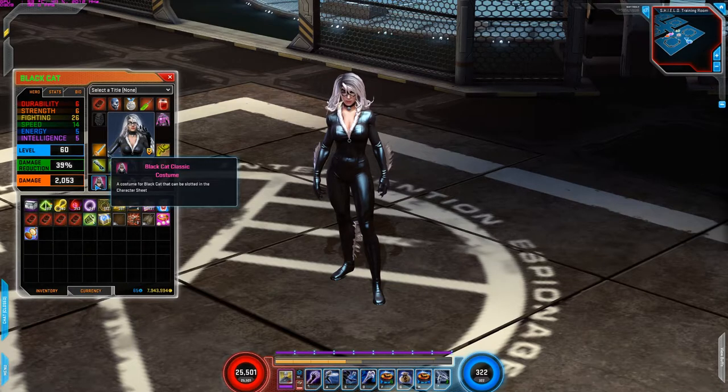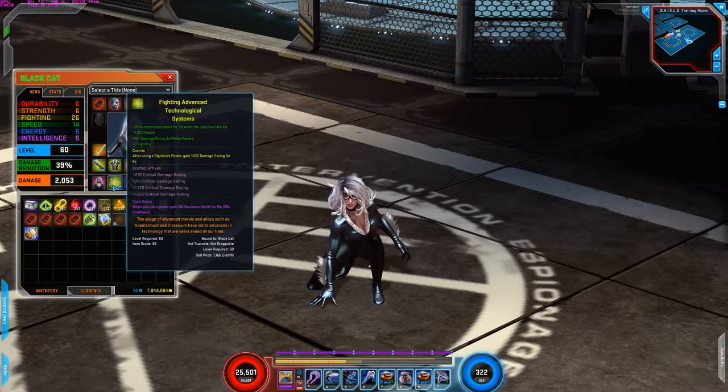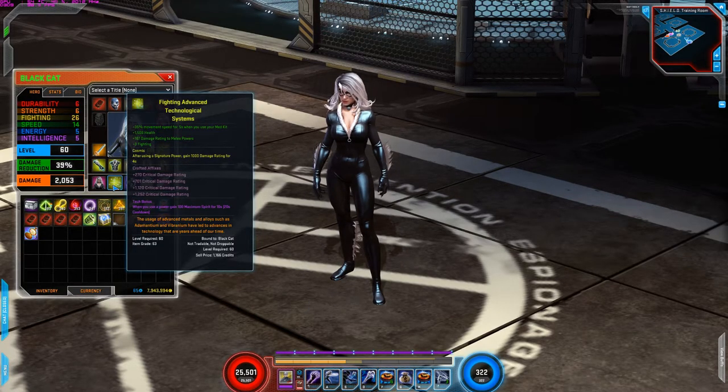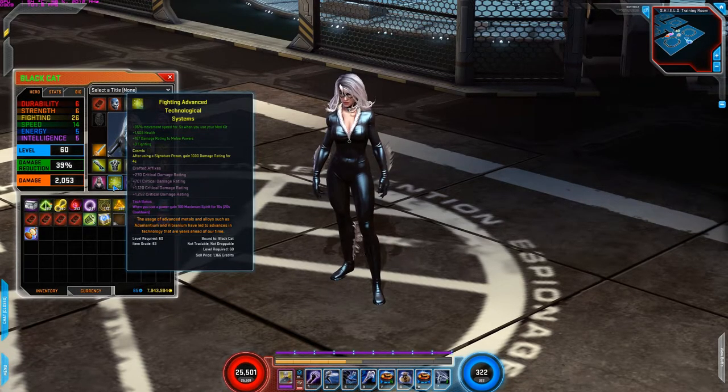For the costume, I'm using Black Cat's classic costume. Catalyst: move speed is increased by 35% for five seconds when you use a med kit. Health increase, damage rating to melee powers, and plus three fighting. Cosmic: after using a signature power, gain 1000 damage rating for four seconds. Crafted affixes: critical damage rating as always.